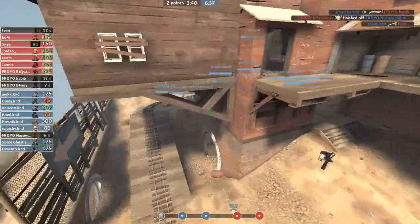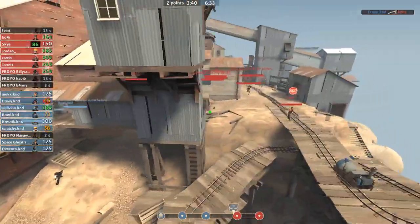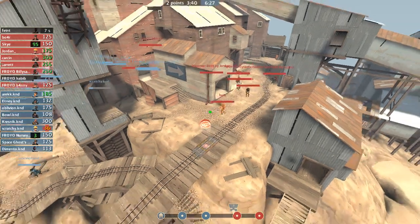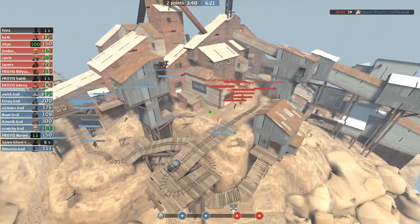It looks like Nursey died on Pain Train — I think it was Faint. That's going to be a full advantage for Sky. If there's any time for sacs, it'll be now. Full advantage, cart's up the second ramp, it's ticked off. Jacob's going to want to reset it. Now would be a very appropriate time for sacs. Morgan takes down my stasis again — that's going to make my job a bit harder because I'm just going to be able to play more aggressive.